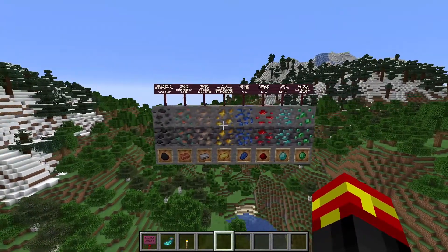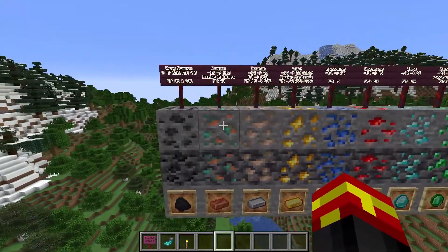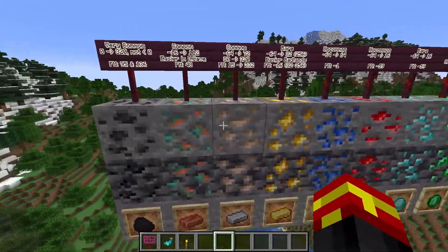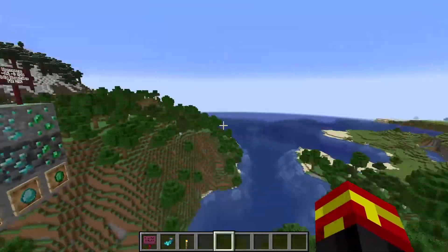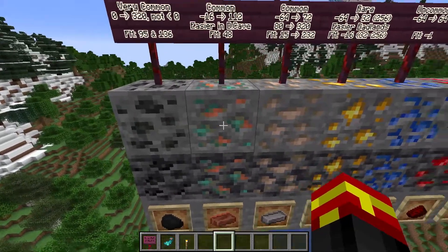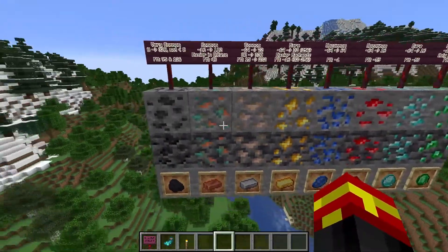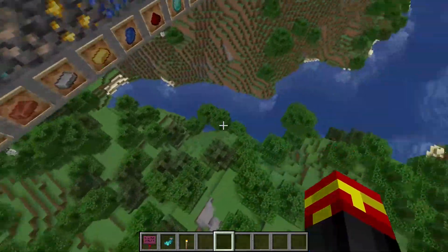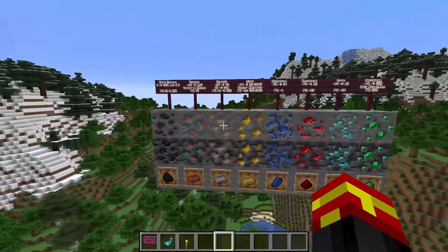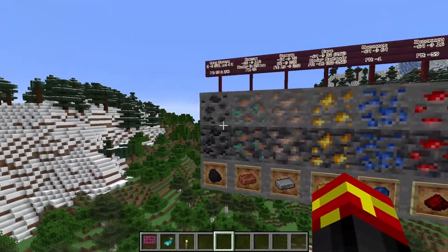There are some additional facts about these ores. The first is about copper and iron: what's different about these two compared to the others is that you can actually find large veins of them at varying levels of the world. If you look below level 48 for copper, and below level 0 or so for iron, you're more likely to find large veins when you go mining.